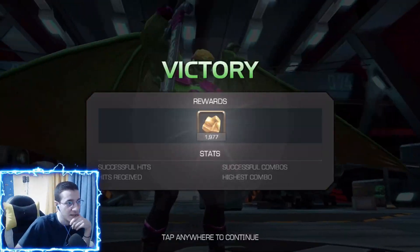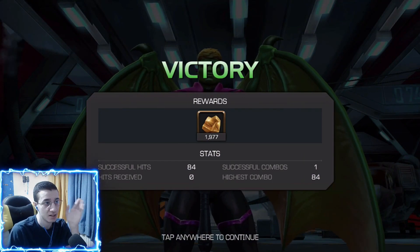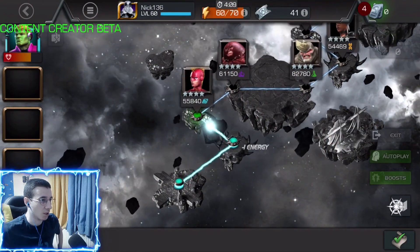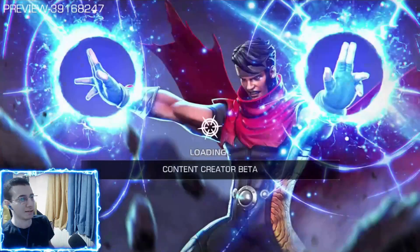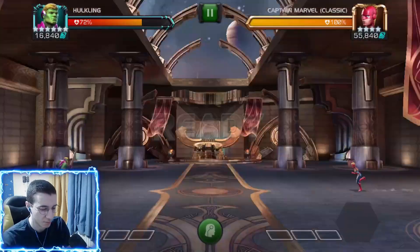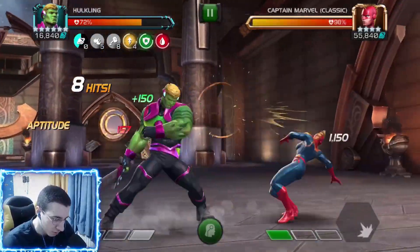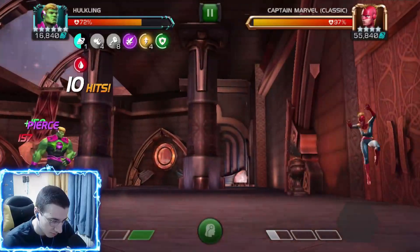That was like 84 hits with a six-star rank two without any synergies — I found that pretty impressive. Let's go ahead and do that one more time to see if we can make it cleaner, because I think we got pretty unlucky with crits on that special two. Basically, if you don't have those shapeshift charges, you just chill and you get them — it's not bad.